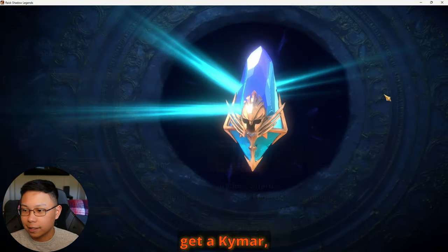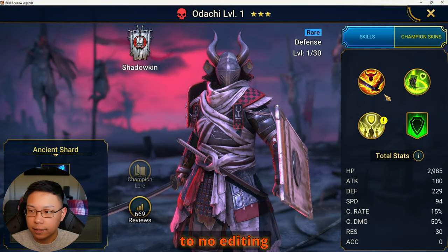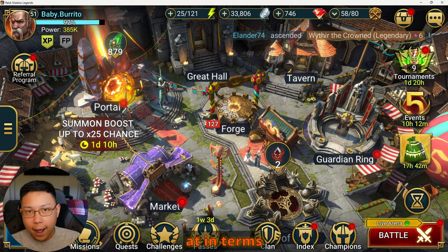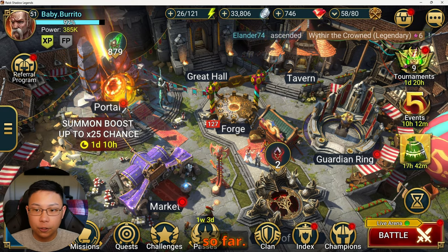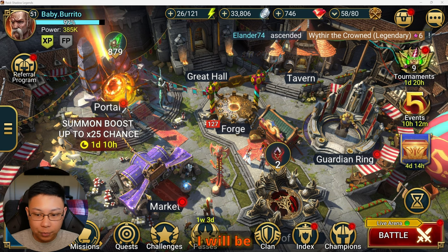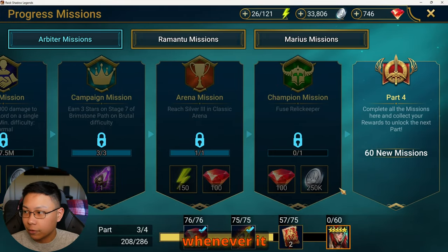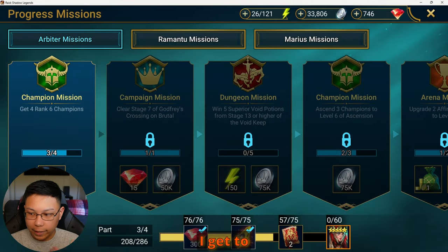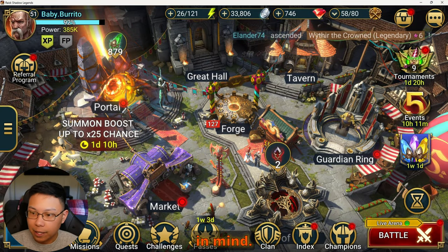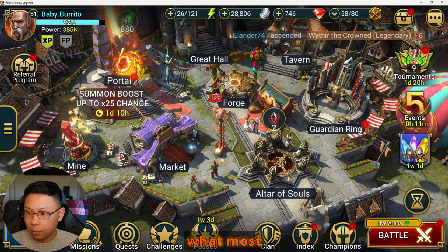We're going to pull here — hopefully we get a Kymar — but today I just want to have a candid talk with you guys, little to no editing. I want to showcase where we're at with my free-to-play journey so far. Keep in mind this is an account I will be giving away later on — specifically when I get to Arbiter and complete all these missions, then I will be giving this account away.